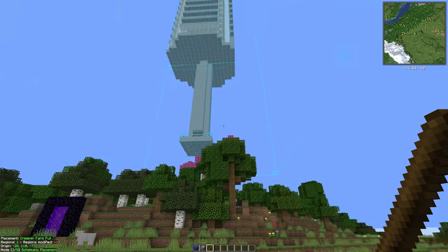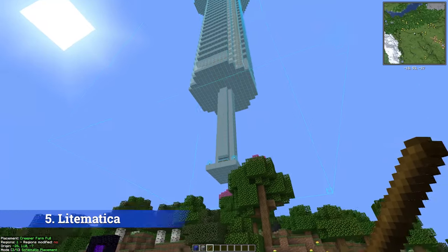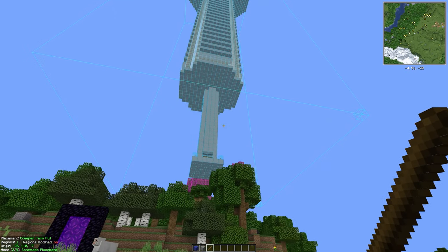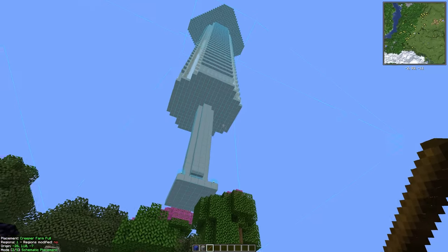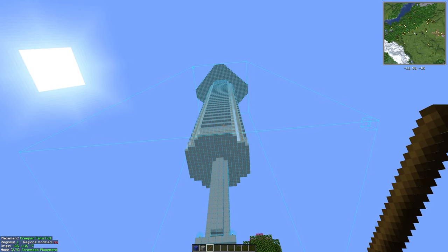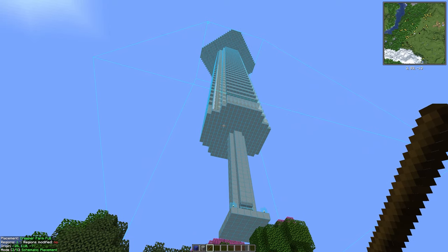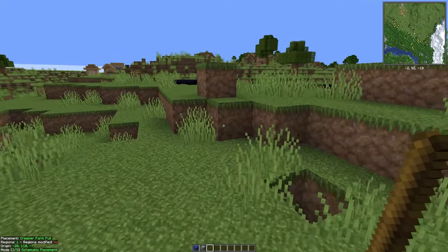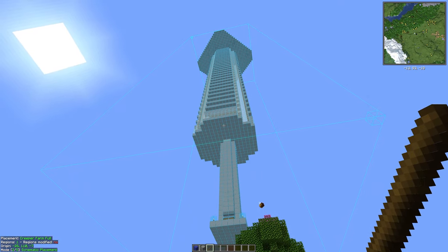At number five, we have the Litematica mod. It's one of my personal favorites. It makes building complex farms and structures in survival so much simpler. You can just load in the schematic and then use EasyPlace to place blocks very simply. If you're in creative, you can just paste these structures in. I'll put a link to tutorials in the description below. Also, my website abfielder.com has over 100 Litematica files from all your favorite content creators. Litematica — I consider it essential.